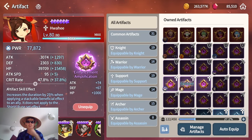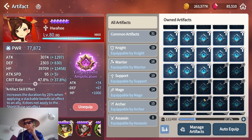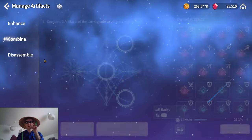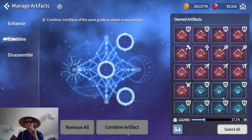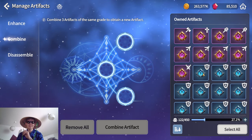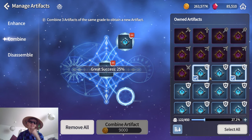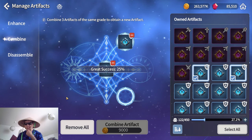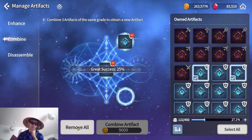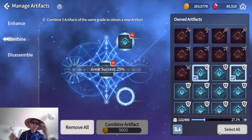You can already see some legendary artifacts at the top, but I'm going to start with the lower tier artifacts. What you need to know is that the success rates have been changed. Previously, from blue to purple the success rate was 10%; it has now been changed to 25%, which makes getting purple ones much easier. If you have a lot of blue artifacts I would recommend saving them for this update.